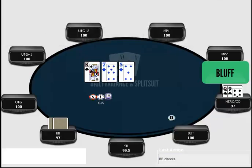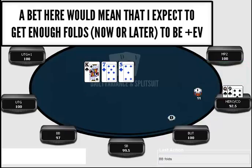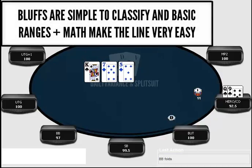My default line with a bluff is: if I can generate enough folds, I'm going to go for it. If I can't generate enough folds, I'm probably not going to go for it as a pure default. So in this situation, if I bet, it's because I think my opponent is going to fold enough of the time, either now or later. Bluffs are very simple — usually betting if you can generate enough folds, not betting if you can't.